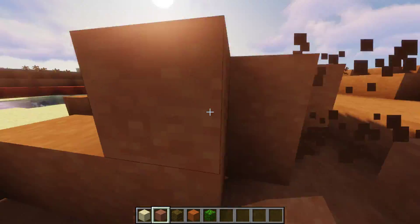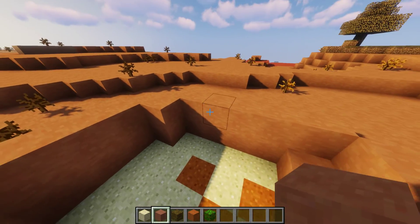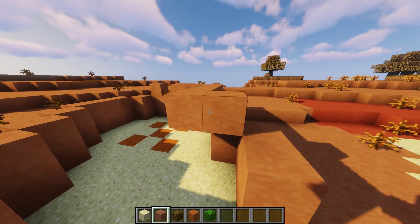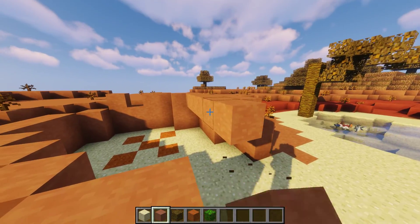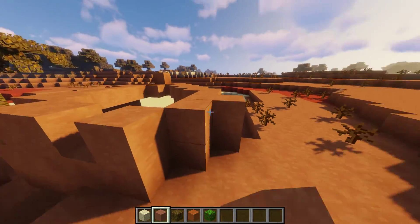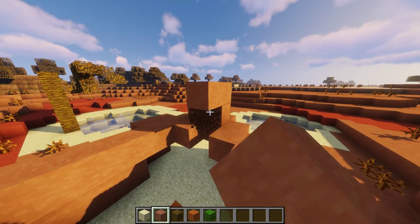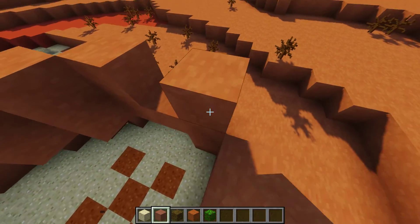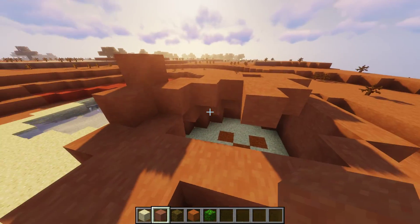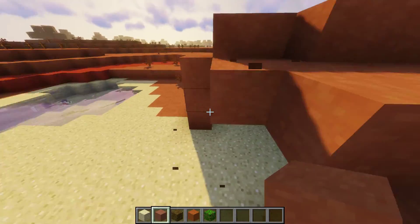Let's build the skeleton of the cave real quick, and then we can do the details on the outside. I don't really know if I've ever built a cave — I might have. I probably did at one point or another. I don't even know how tall this roof is — probably should be tall at points.